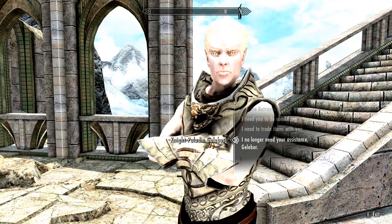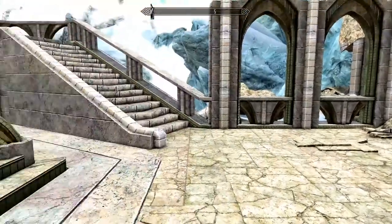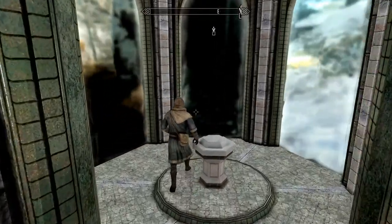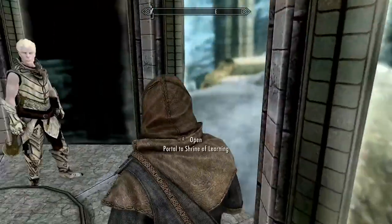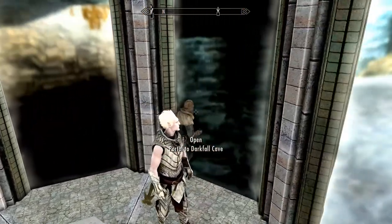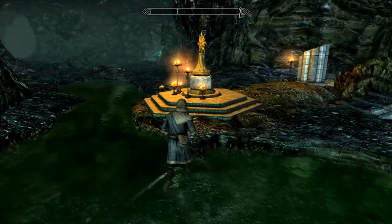So you're coming with us then. "May Auriel light your path." Alright, let's go everyone. Where do these portals go? To the Shrine of Learning? Radiance? I guess we have to go back to Darkfall Cave. I was kind of hoping there would be a portal back to Fort Dawnguard.